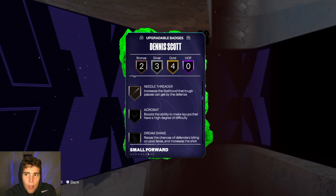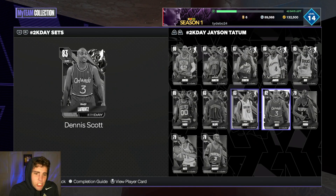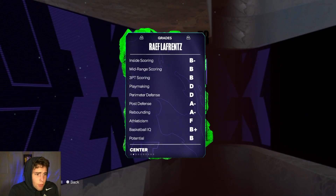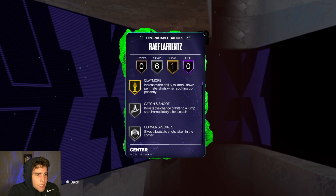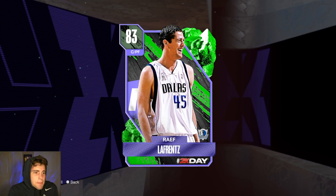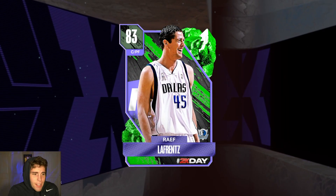Dennis Scott is 6'8' with an 83 three-ball. Defensively not great, but has some good shooting badges. He has the Vernon Carey Jr. release — I haven't shot with him yet, but looks really solid. Ray LaFrance is one of my favorite budget beasts in the game — defensively good enough, shooting-wise absolutely magnificent. If you need a power forward and don't have the ruby Giannis, LaFrance is absolutely elite.